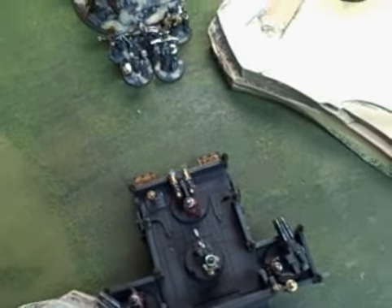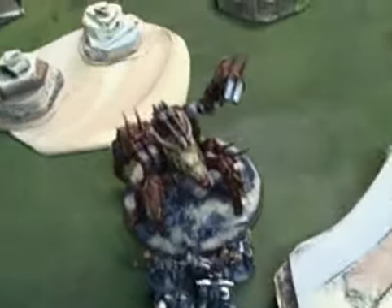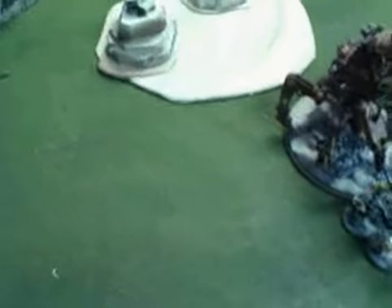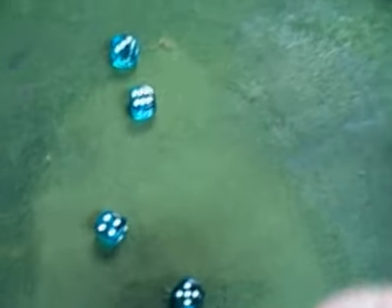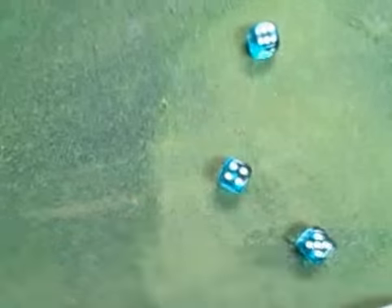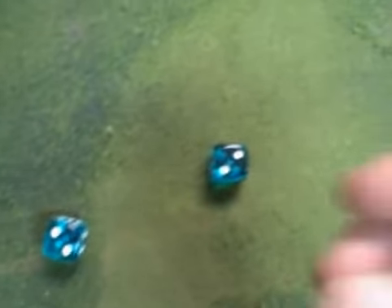I'm not going to look that up now — we'll figure that out later. The Defiler gets an extra attack because he has a second dreadnought close combat weapon, so he has four attacks total. It's strength 10, no saves basically. His weapon skill is 3, so there are three hits, and two-ups to wound — three wounds. The Terminators get their invulnerable save of 5-up, and there's one save and two guys dead. I think I'm going to take the Lightning Claw guys.